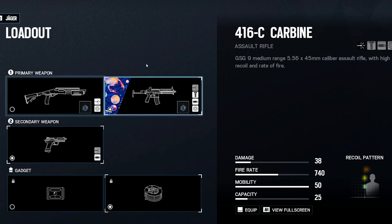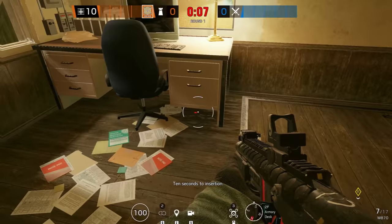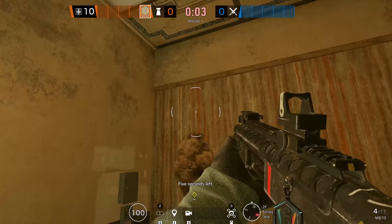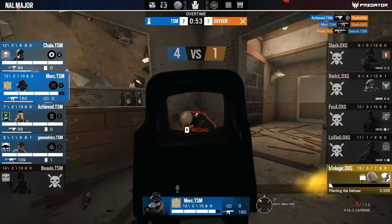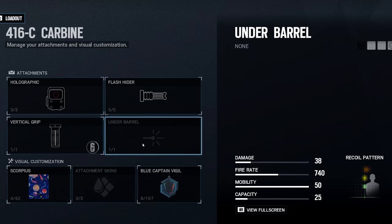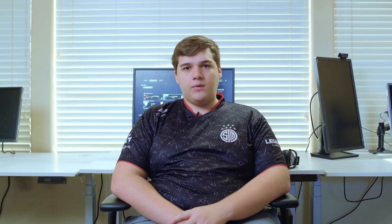My loadout preference for Jaeger is the 416 carbine, obviously, the P12 pistol, and usually barbed wire to help the team. I go with the 416 over the MP5 because the MP5 is very close range. The 416 is one of the best and most powerful guns in the game — even at close range it still does a lot of damage. The pistol on Jaeger is mainly used to run around faster; unless you injure somebody, it's rarely needed. For attachments: his ACOG is gone, so I go with the holo, the foregrip, and a flash hider — I think flash feels a little better on the carbine.